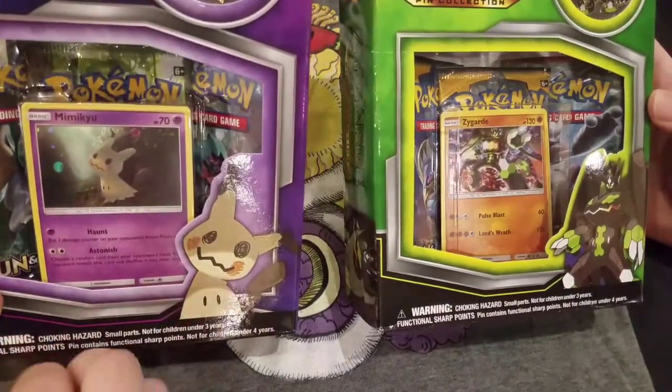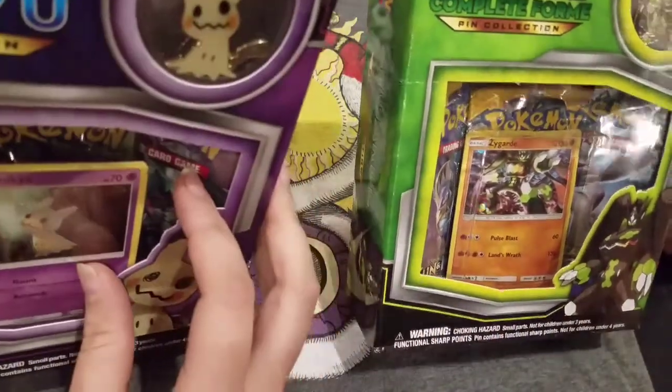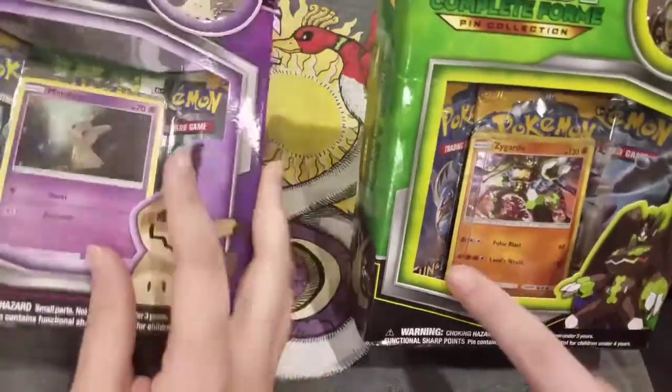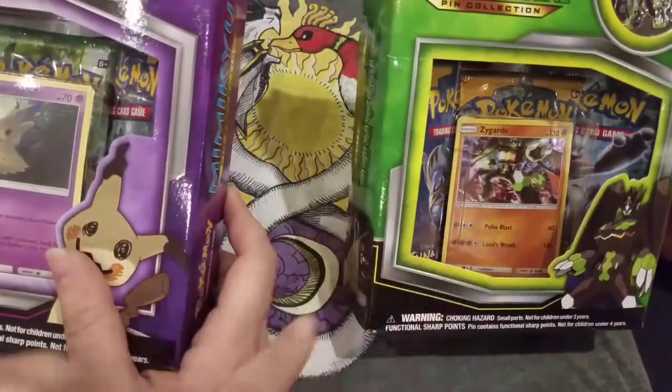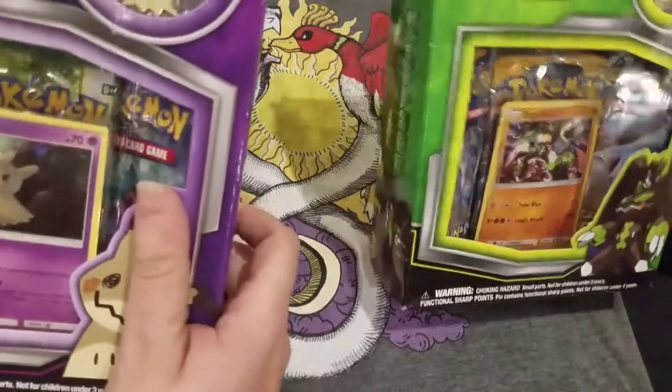We get three packs — two of them are Sun and Moon, and I think we get Breakpoint and something. One of these is still Sun and Moon. Those two are Sun and Moon, and that's Breakthrough or Breakpoint or something. But let's get to opening up these.